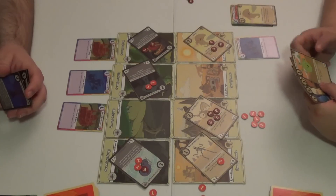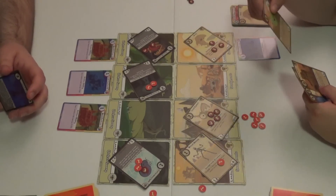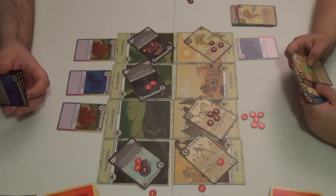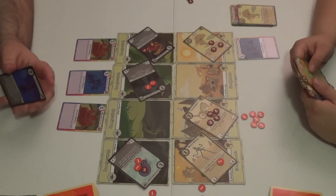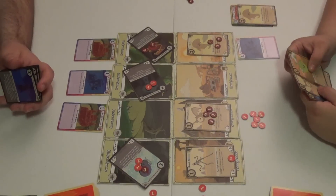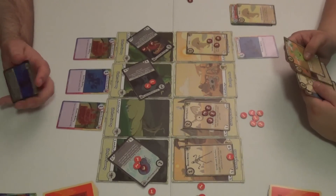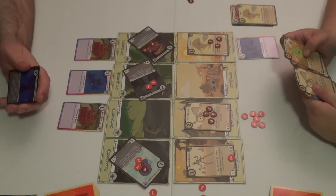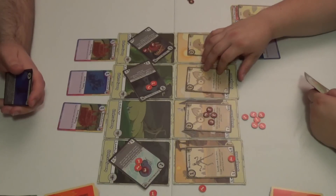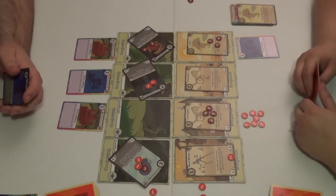Sarah has a card that gives plus two attack for each one of these she controls, including itself. Things are getting tense — she hasn't done any actions yet this turn. She's losing her motor skills. Sarah plays the Eye Bat, and the Eye Bat does two — which doesn't quite kill my creature because of the defense. Then a second creature deals two because it came into play. It's 9 to 14.